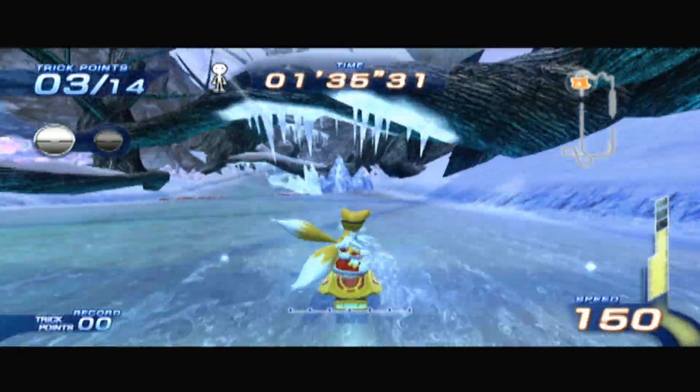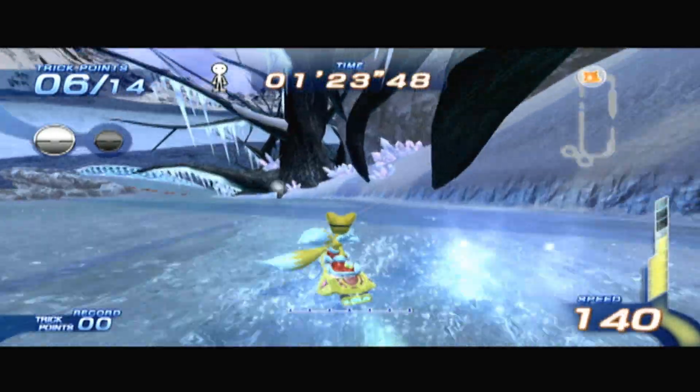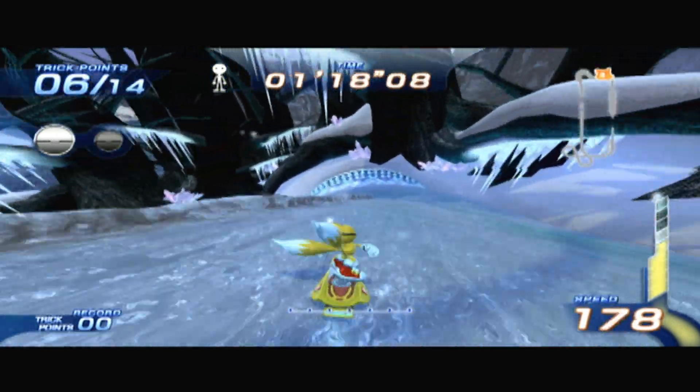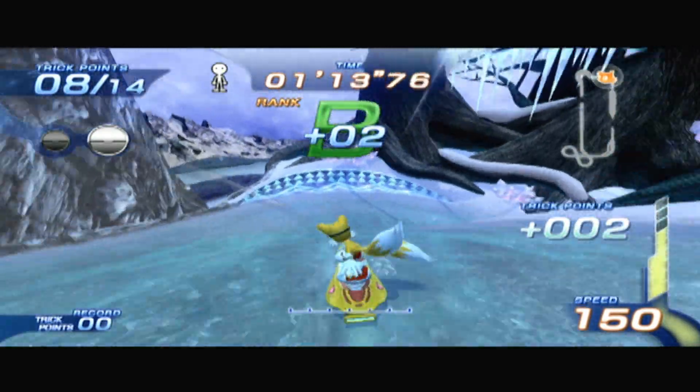The game also has Mario Kart-esque items that give you speed boosts or allow you to slow down and knock out your opponents on the course. And on top of this, you can also give yourself speed boosts by performing tricks and twists on ramps and rails, and collect air power for your hoverboard.